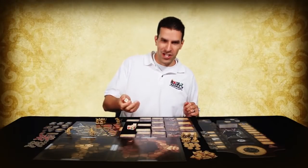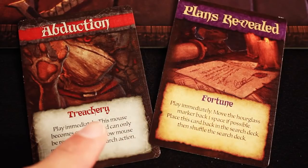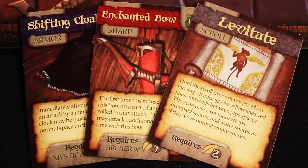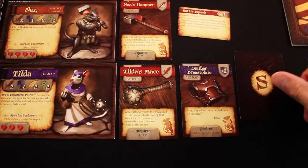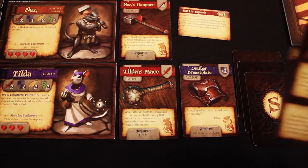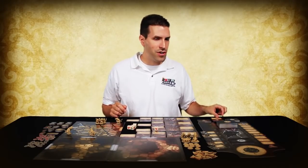To search, roll an action die. If a star symbol is rolled, draw a card from the search deck. If the card has the words fortune or treachery on it, it is an event card and you must resolve the directions on the card right away. Any other card you draw — armor, weapons, scrolls — may be placed face down beside the hero's card. We call this area the mouse's pack. A mouse may only carry three items in its pack. Some search cards, like tricks, have no limit and a mouse can carry as many as desired. If you don't wish to keep the equipment card, it may be immediately discarded in exchange for a cheese token you will then give to your mouse.